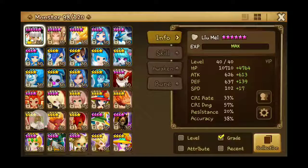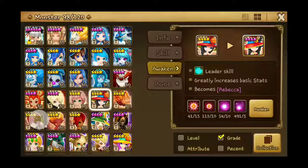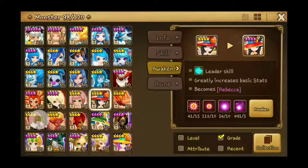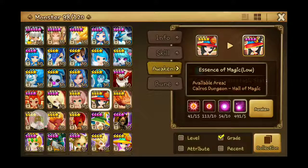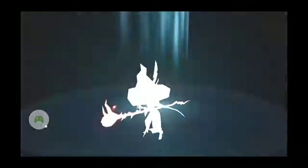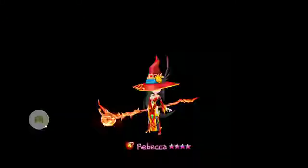The first one is a Fire Mystic Witch — has to be level 30 and awakened. To awaken her, we need 15 Essence of Fire mid, 10 Essence of Fire low, 10 Essence of Magic mid, and 5 Essence of Magic low. So let's awaken her now. Ta-da! Her outfit looks so cute, I love it!